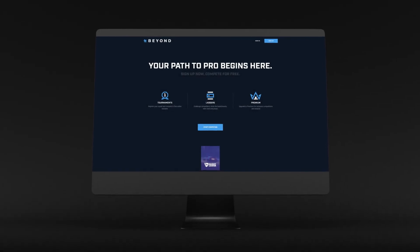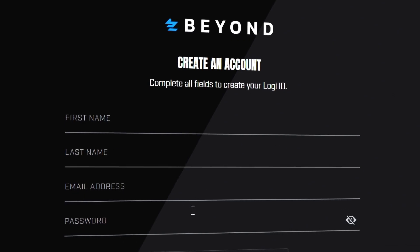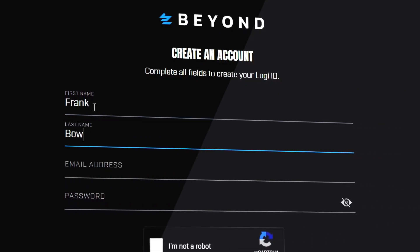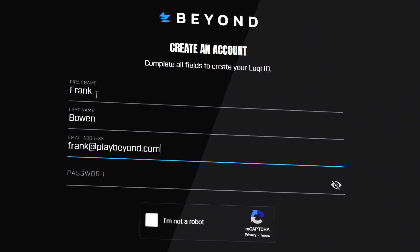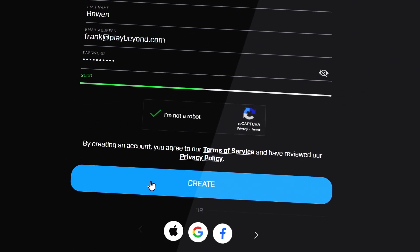The first step to get started on Beyond is to sign in via LogiID. LogiID is the account system used for all of Logitech's stores and platforms. Registration is free and easy. Simply follow the sign-up instructions, verify your email address, and log in.